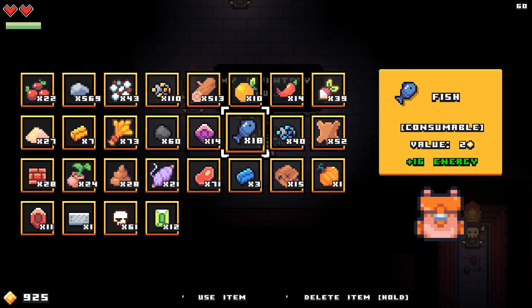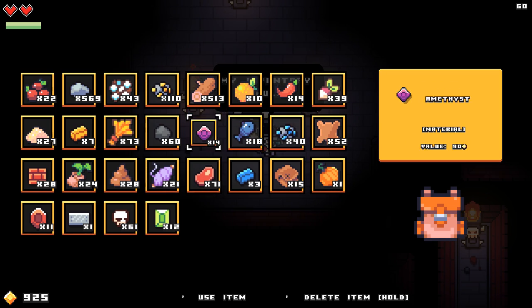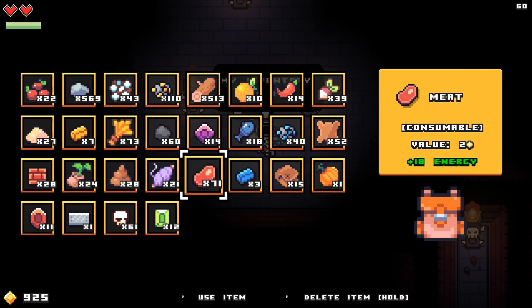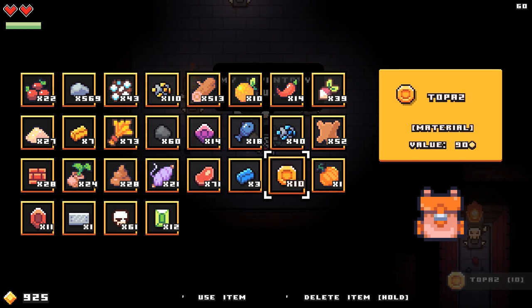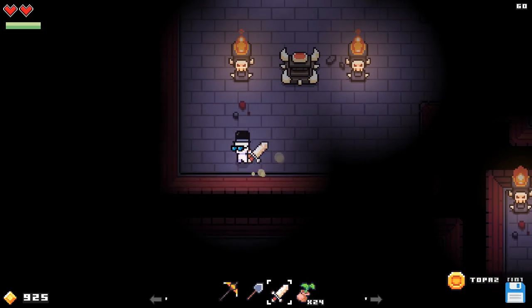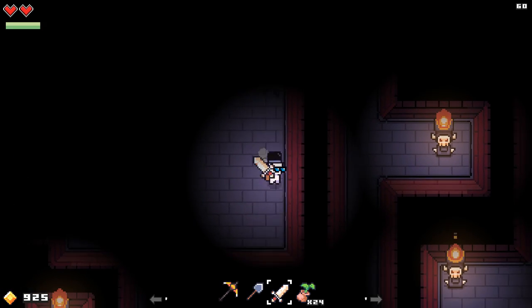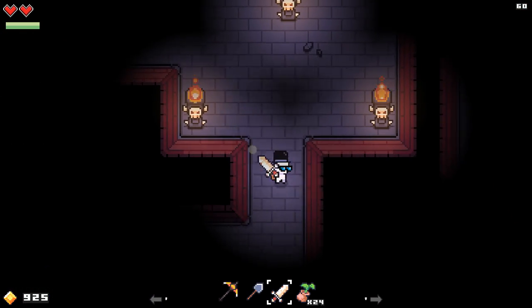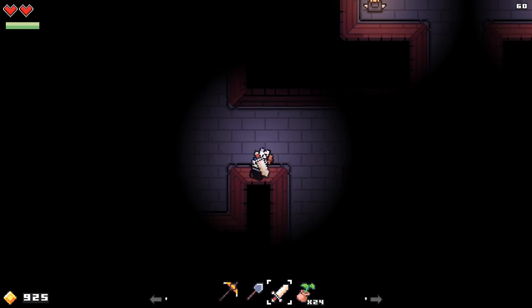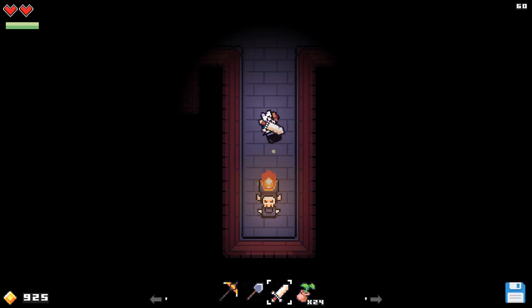What can I drop right now that I don't really need a lot of? Actually I need a lot of all of this — that's a problem. I could drop the leather. Pick up the 10 topazes. I need to make more inventory space — next time we go in here, note to self. We now have 925 cash. I don't know if that was worth it at all.